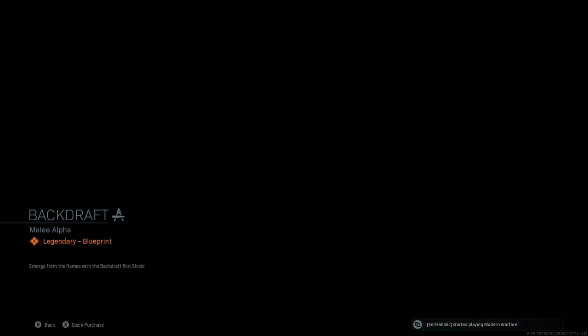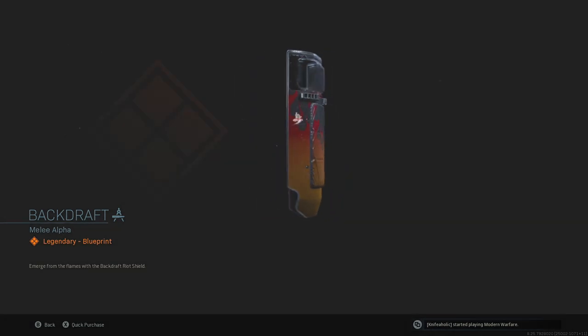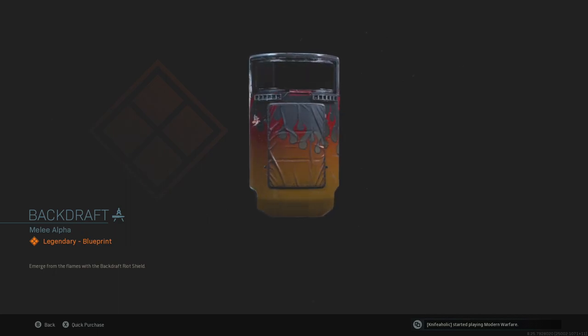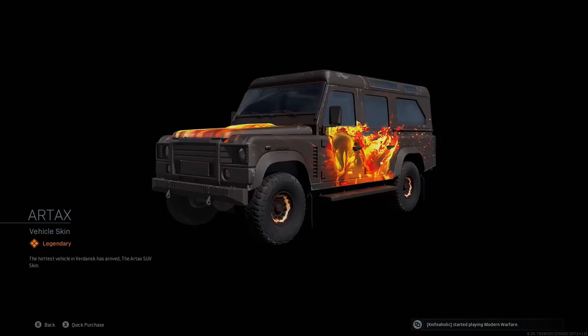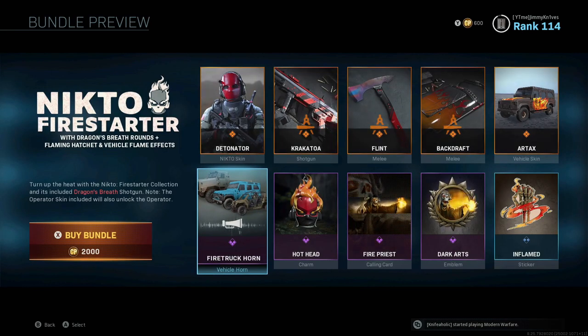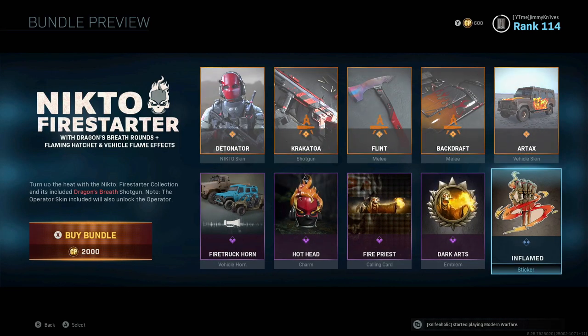We also get a Backdraft riot shield with a flame effect on it - it looks like there are flame decals, but it won't actually be on fire unfortunately. Then we get vehicle skins and a firetruck horn, which is cool for Warzone. Let me preview that for you guys. There you go - sounds like a long horn. You also get a charm, calling card, emblem, and a sticker. So that is the Nick 2 Fire Starter Pack.